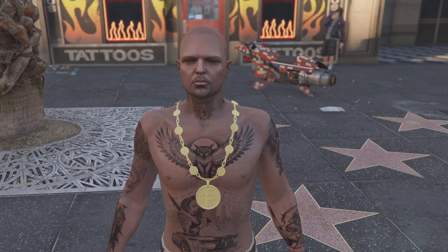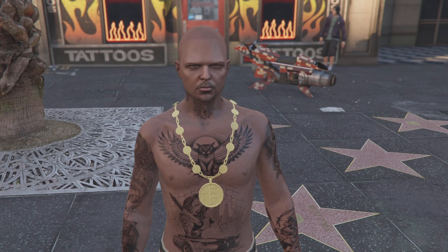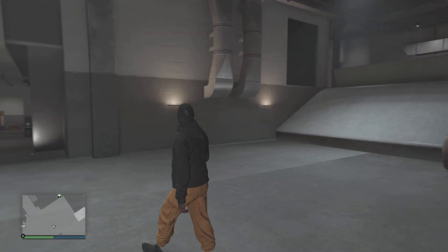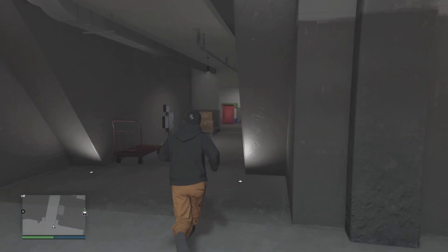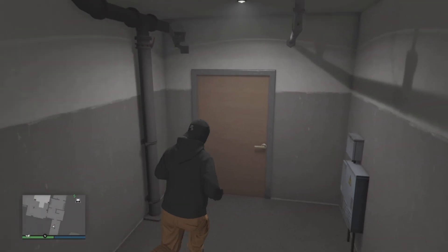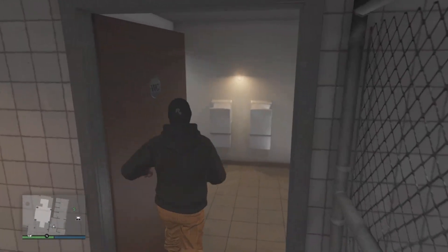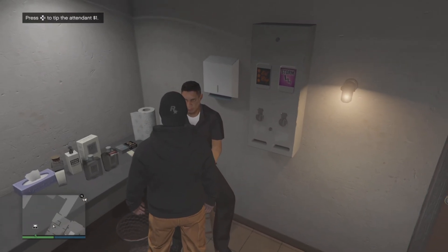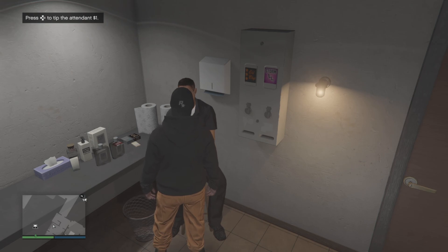You can just make your way on over to your nightclub. So over here at the nightclub, all you're going to want to do is just make your way inside the bathroom. Now once you go inside the bathroom, you've got this little bathroom attendant right here. You're going to want to go up to him and press right on the D-pad to tip him a dollar.